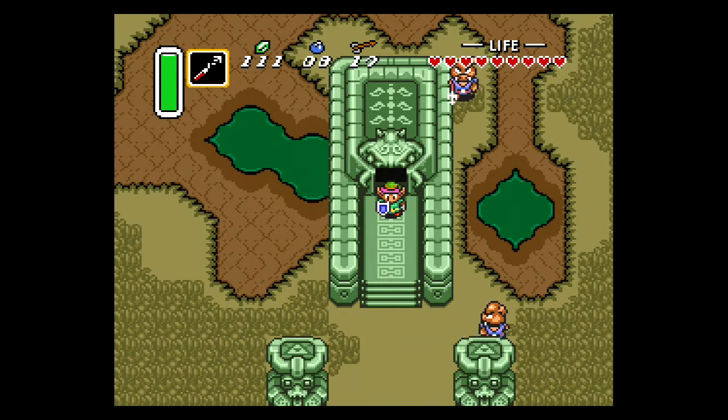There are no prerequisite side quests to do before entering this dungeon, so we're going to start at the Swamp Palace and make our way to Skull Woods. Let's get started.